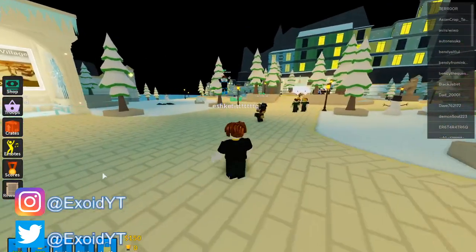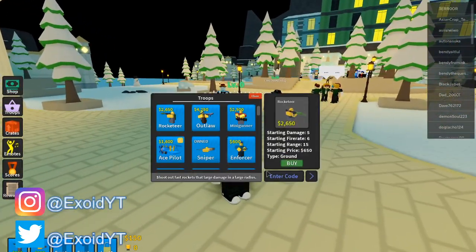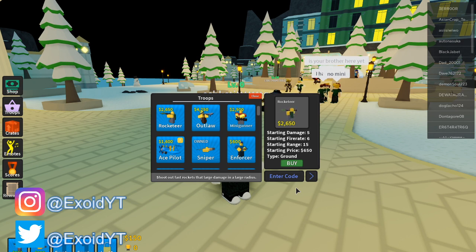If you guys click Troops, right there you can see you get to enter a code. Feel free to pause the video — I might go a little fast, but there's only three codes. These codes are super cool; one of them even gives you a free tower. Go ahead and subscribe right now if you guys are new or haven't subscribed already.